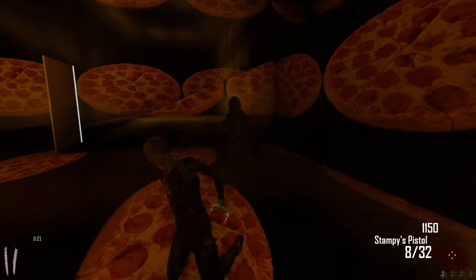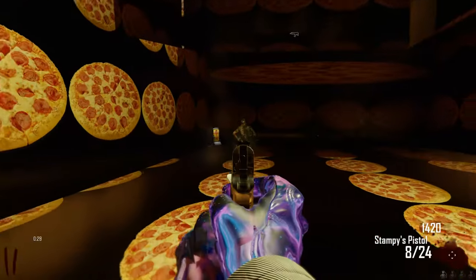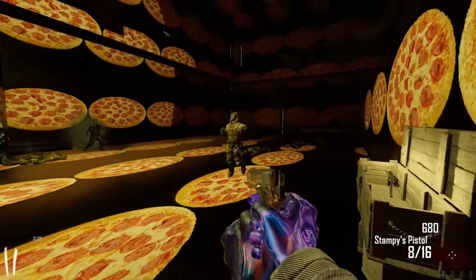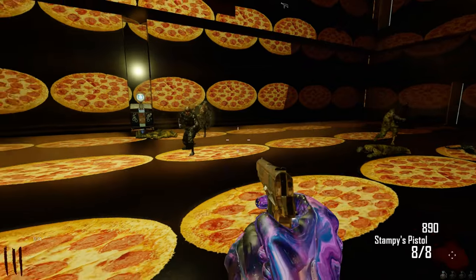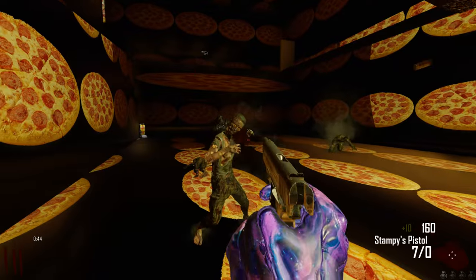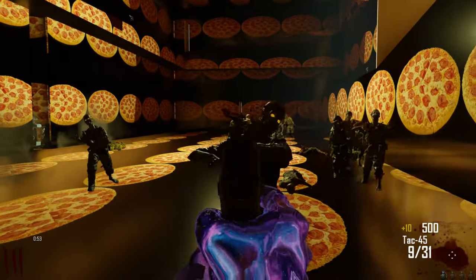I'm kind of guessing that maybe that zombie that was invincible had something to do with the Rampage Inducer, so I'm not going to be activating that this time. Apparently it's going to be hard enough with the tower gameplay and the rising death water. Don't need to have the map harder than it already is. Burn and burn — oh my ammo's running dry. I've got enough bullets for everybody. Attack 45 sucks — this is literally just another 1911.